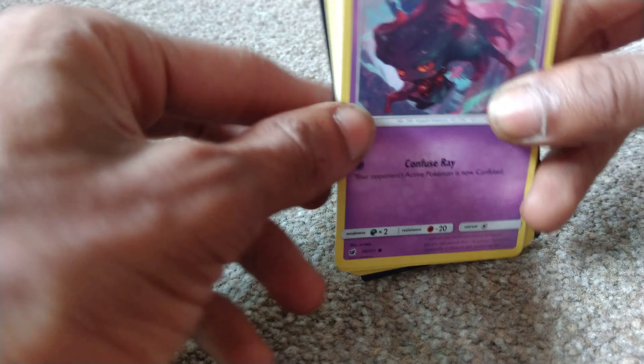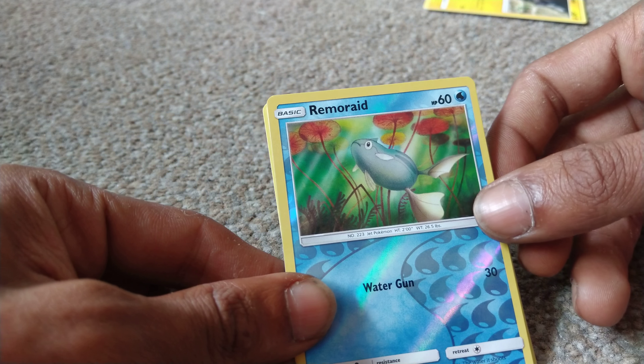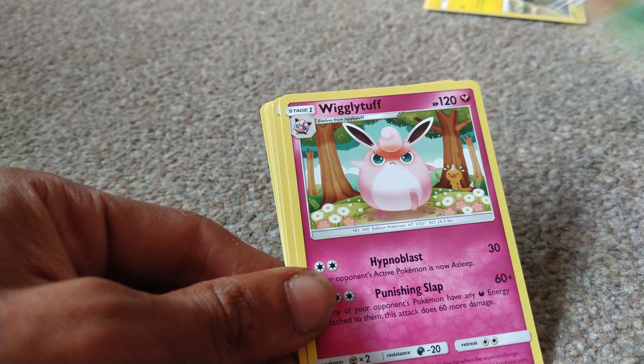Let's go! We've got Druddigon, Caterpie, Alolan Geodude, Stufful, Pikipek — oh, a Raichu shiny! That's one I've always wanted! Wigglytuff, Metal Energy, Psychic Memory.